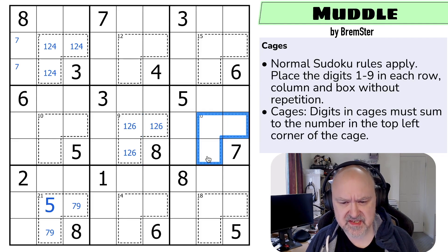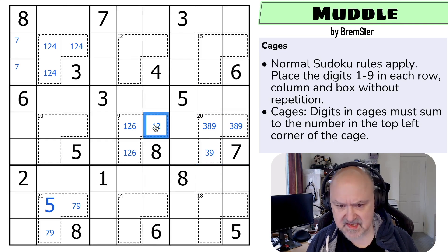A 20 cage with no seven or five: if I don't use nine, the maximum would be eight, six, four which is only 18. So there must be a nine here, and then I need two digits summing to 11. I could use eight-three; can't use seven-four or six-five. So this must be three, eight, nine. There's no eight here and no six here. I wonder if all of these cages are similarly forced.